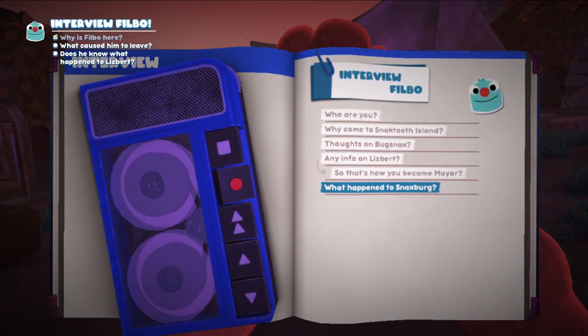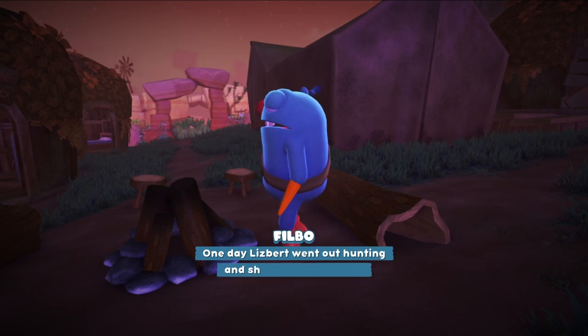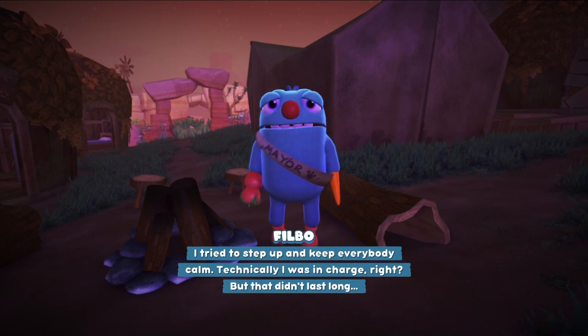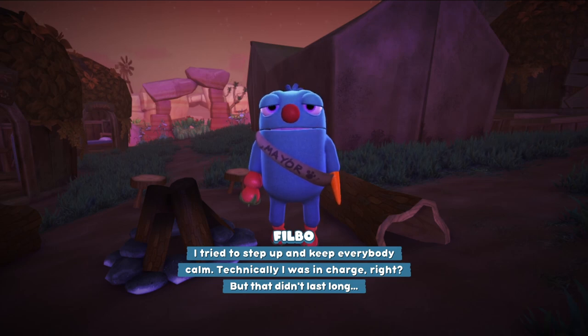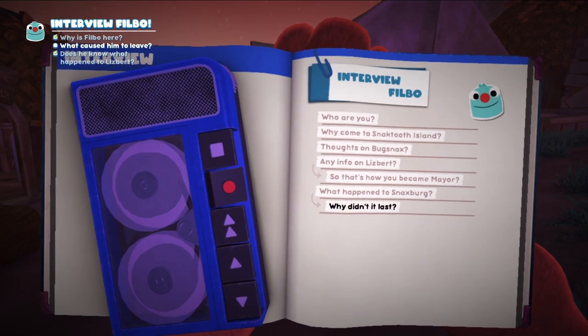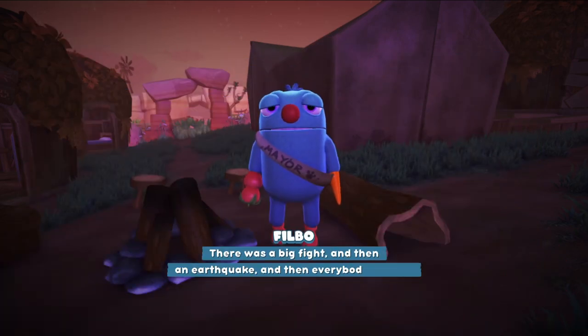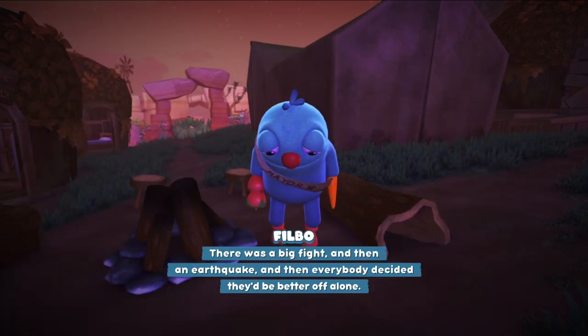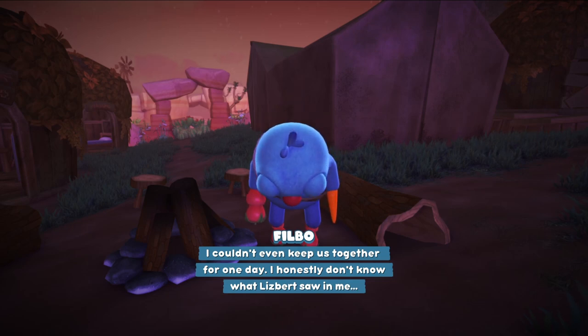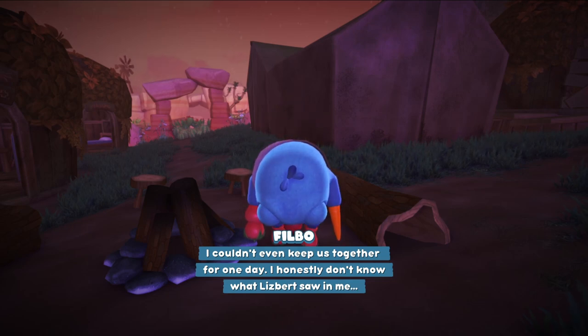What happened to Snacksburg? One day, Lisbeth went out hunting and she didn't come back. I tried to step up and keep everybody calm — I was technically in charge. But that didn't last long. There was a big fight, and then an earthquake, and then everybody decided they'd be better off alone. They couldn't even keep us together for one day. I honestly don't know what Lisbeth saw in me.